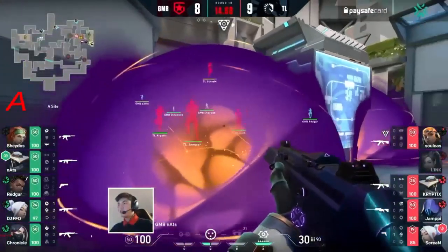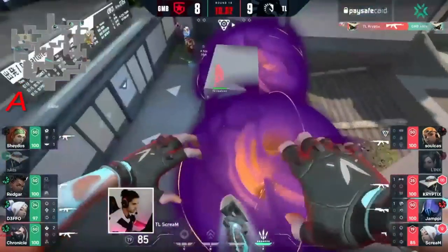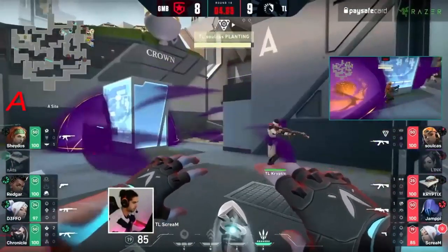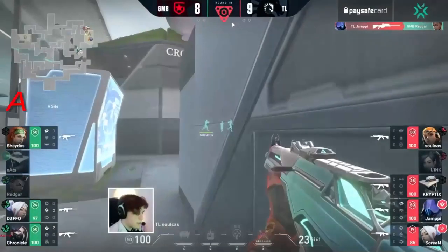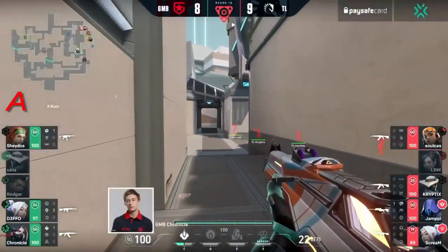As Liquid look to push in, they have to contend with Nats on the backside — and that's always going to be a problem. But how is he even up that high? Scream jumping from the top rope, managing to damage him up, and Cryptix finishing off. Here we go — an even 4v4 retake for Gambit, more difficult for them. The close splashes will find one, but actually it's the kill from Yampe already, shutting out Redgar — he was the man without a gun.